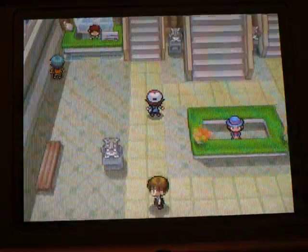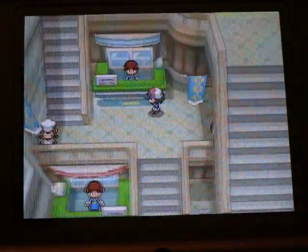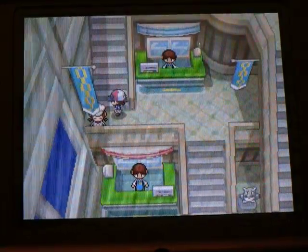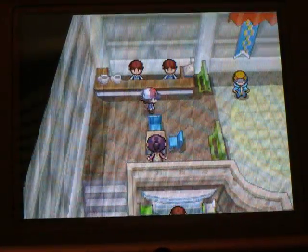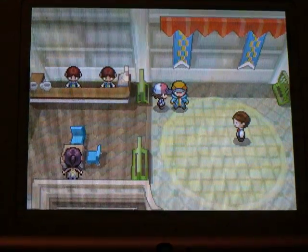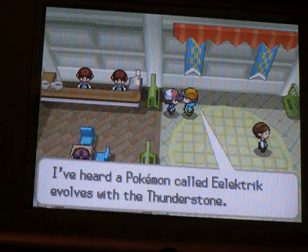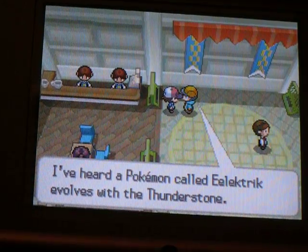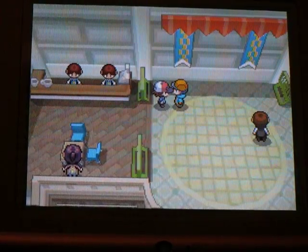Then you go up on the left stairs, far left, and then far left again. You talk to this guy right over here. He'll tell you that Electric will evolve with the Thunderstone after you get it.